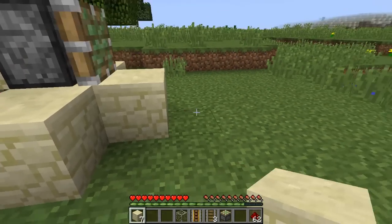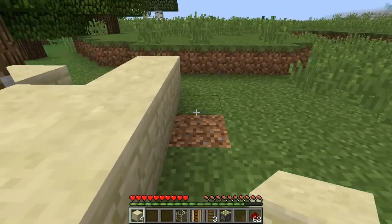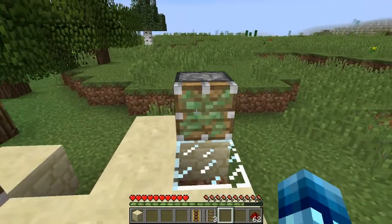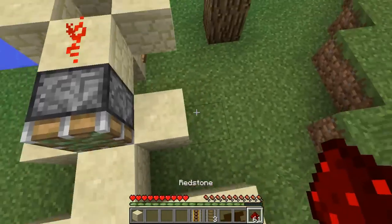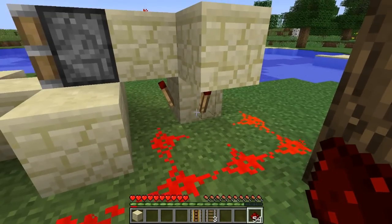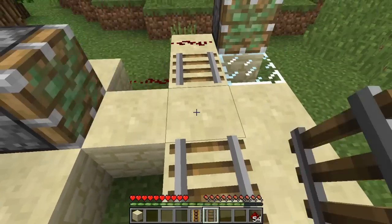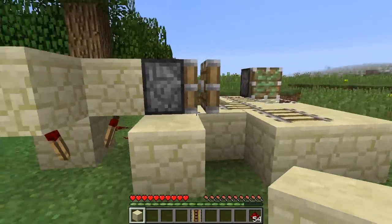Put another block right here, then eight more blocks next to these — one, two, three, four. Put a regular block there and then a glass block — that's important. Then put another sticky piston right there, and connect this piston to the circuit with redstone. It should blink really fast. Now put some rails — one, two, three regular rails. That is the entire contraption, completely done.